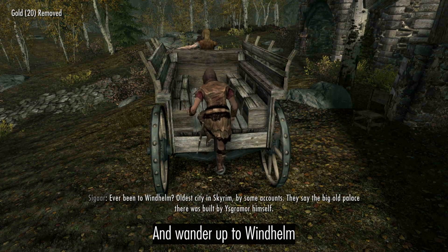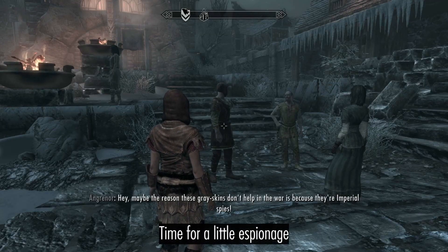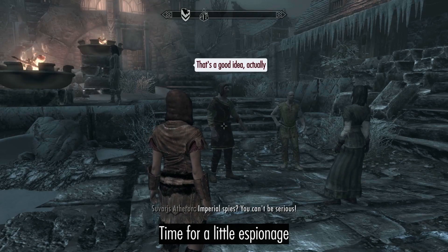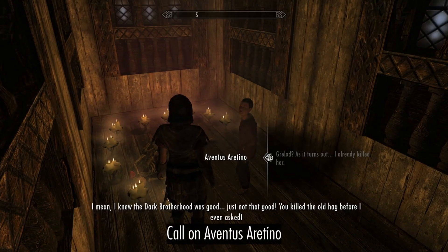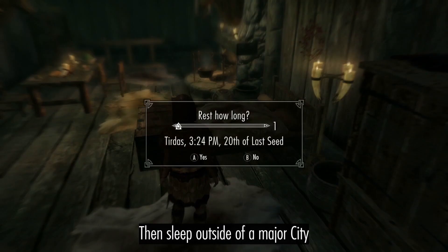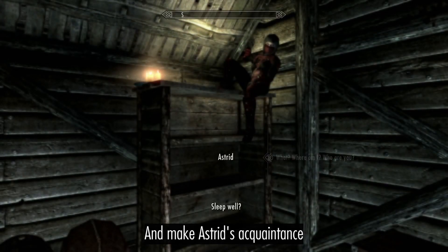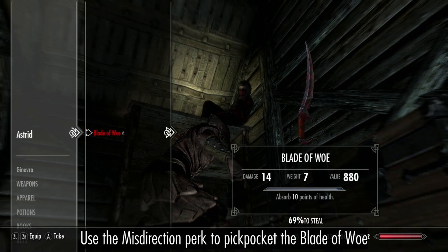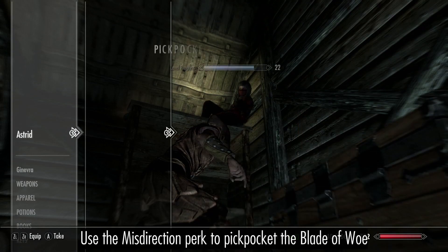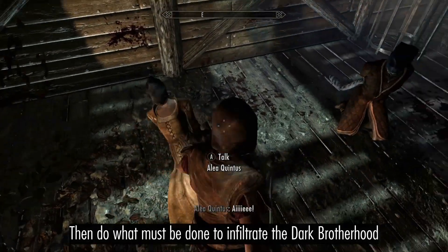Wander up to Windhelm, call on Aventus Aretino, then sleep outside of a major city and make Astrid's acquaintance. Use the Misdirection perk to pickpocket the Blade of Woe, then do what must be done to infiltrate the Brotherhood.